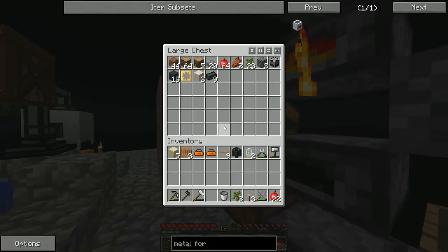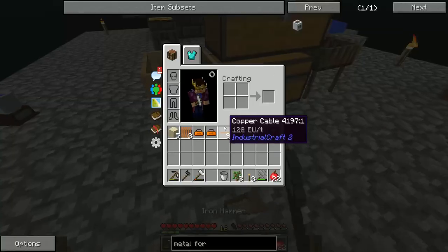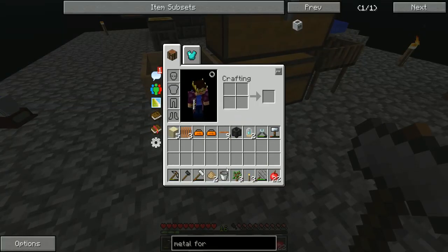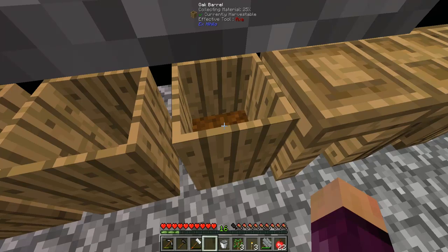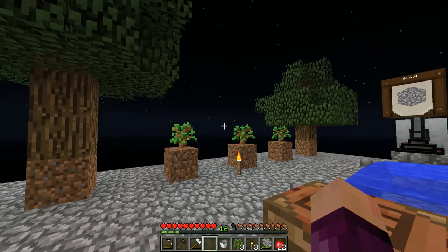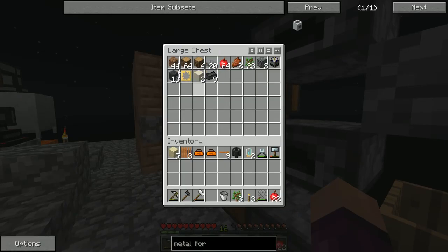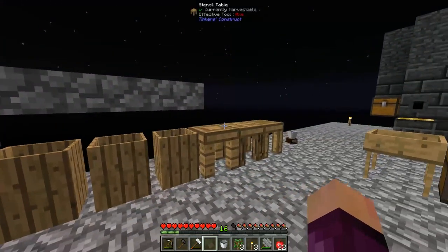Somebody on the server pointed out that you can actually hammer down oak wood. If we get an oak log, throw it down and hammer it, you get wood chippings from Ex Compressor, which you can then use in oak barrels to actually make dirt. So what I've done since the end of last episode is a bunch more tree farming. I had to do more dust sifting to get bone meal to make the trees grow. We now have 44 dirt over in this chest and I am going to go sift that.